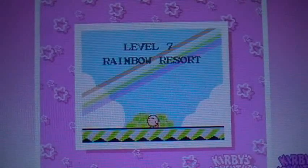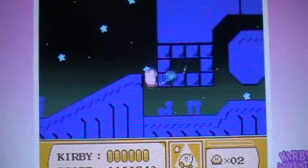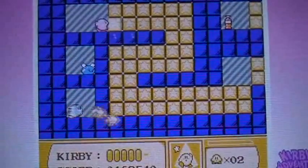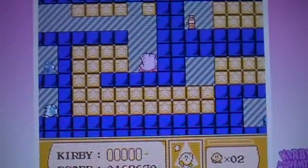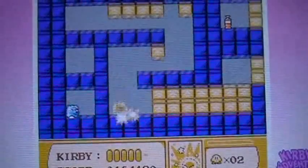And that unlocks Rainbow Resort, which is also the final area of the game. I might as well play one more level. I think this is also a level that has a secret exit, but I don't remember where it's at. So I guess I'll just have to be lucky and find it. Oh wait! I think it's in this room — it was in a room filled with these starry blocks. I'll take this guy, it'll make this process go much faster.